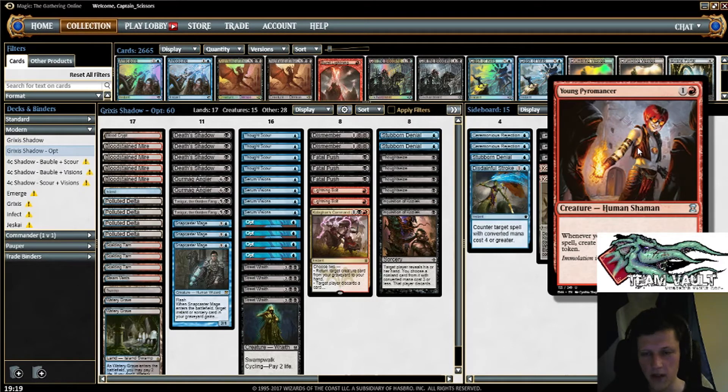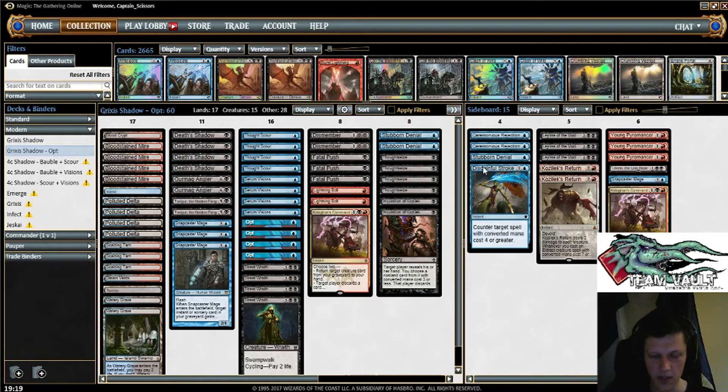Young Pyromancer is a card I've not played with before — I know Nathaniel has a bit. But we're mainly playing it because we have the Opts. We have a little bit more spell-heavy, cantrip-heavy build. So hopefully when people are trying to hate out our graveyard or our main game plan, we can bring in Pyromancer, keep our life total a little higher, make a bunch of tokens, and sort of play like a small Grixis Delver control deck — just giving us a different angle of attack.